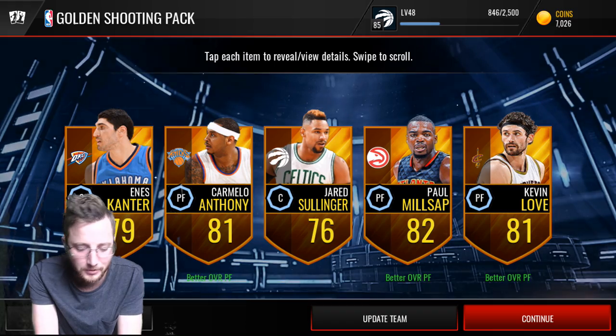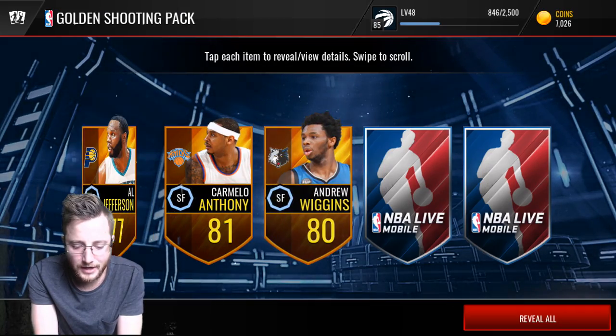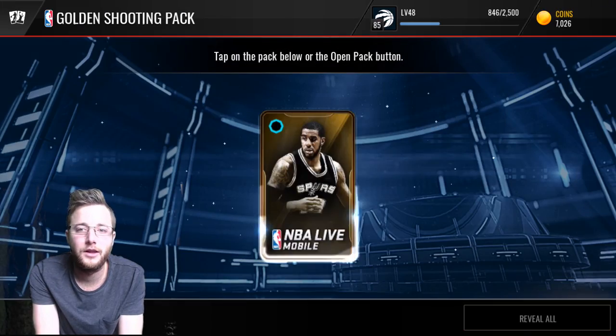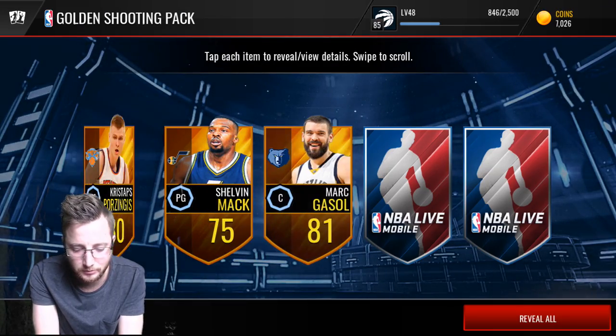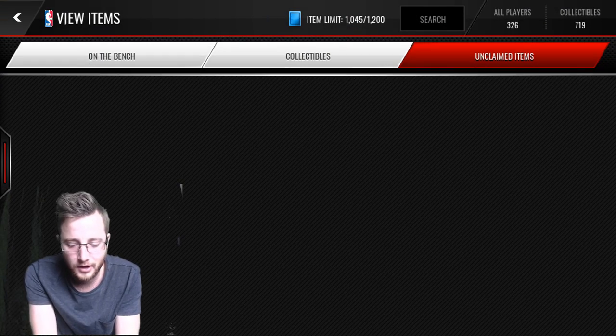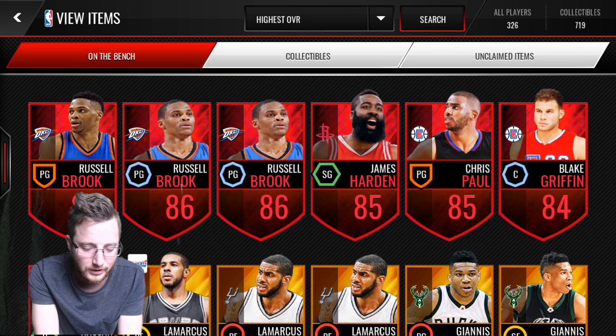It'll be interesting to see what happens with the market on this as we get K-Love. Our second-to-last pack gets us no elites. Can we clutch it out with an elite in the final pack? And our final pack gives us another Russell Westbrook — our third Russell Westbrook out of all of them. Let's go look at the bench and look at all those elites we pulled: three Russell Westbrooks.